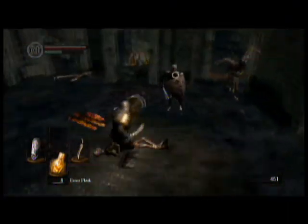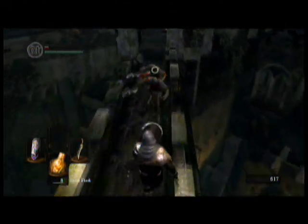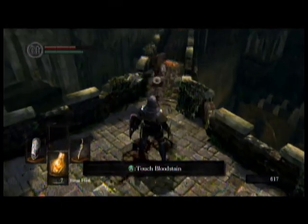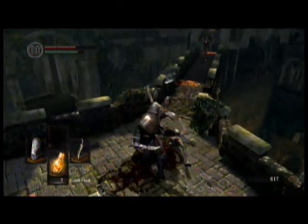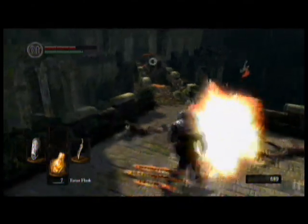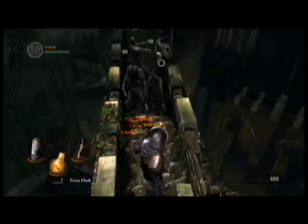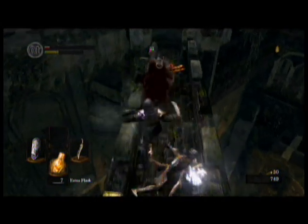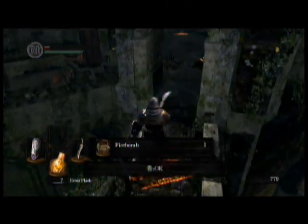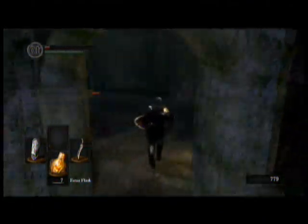Stop the attack to avoid the firebomb. I died there — not even gonna lie about it. One thing you can do is draw them back across the bridge and they will get stuck there. Back up and heal; don't be afraid to do that. I'm trying to kill them before those guys get into firebomb range, because they annoy the crap out of me when they start spamming those firebombs. What happens is they're actually up on that platform and they throw the firebombs from up there, and sometimes they fall off.